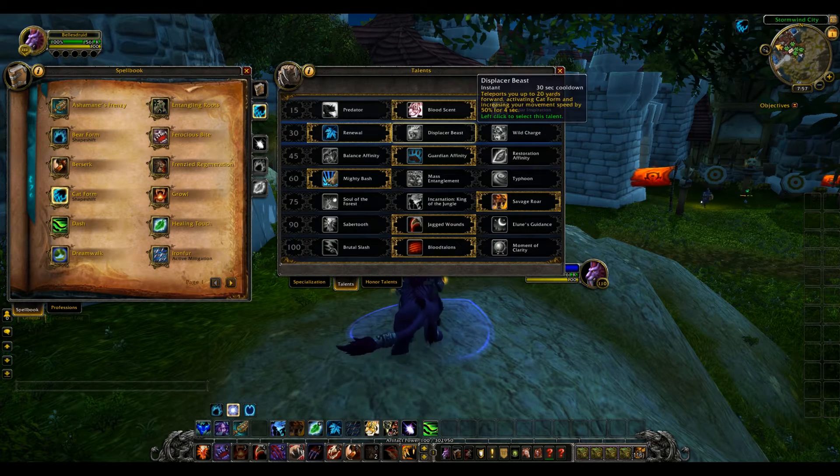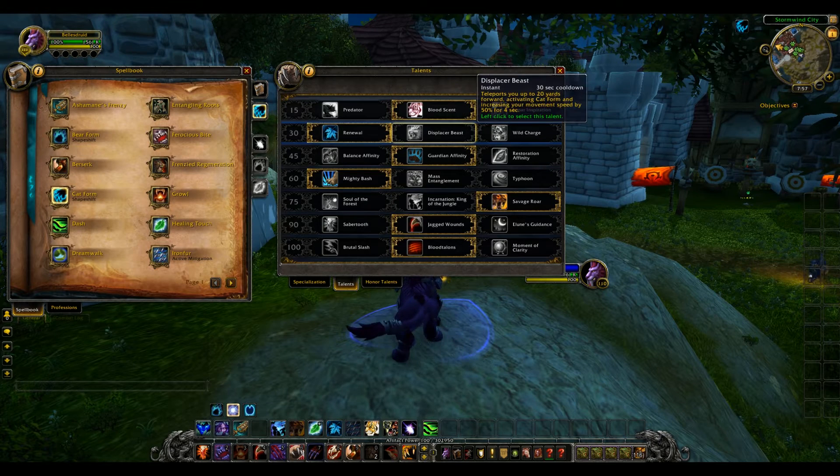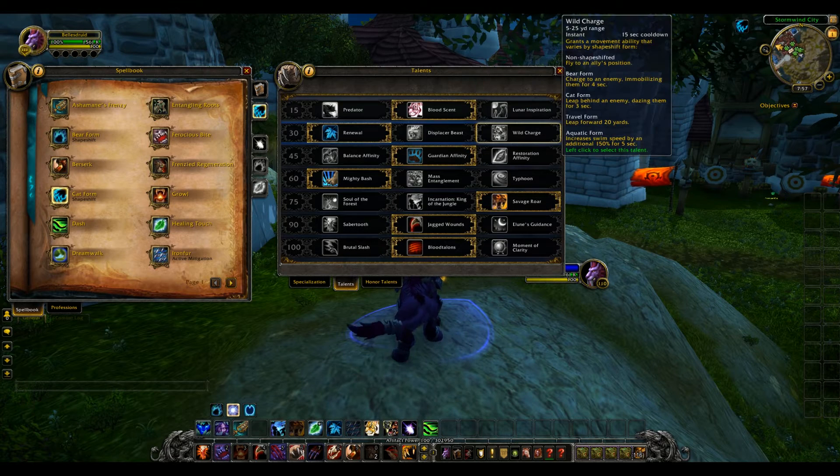The next set has your Displacer Beast, Wild Charge, and Renewal — you have to choose between them. Your Renewal has a two-minute cooldown. Displacer Beast is super important for solo gameplay and PvP, and you're going to want to use it in a lot of instances. Wild Charge, based on what shapeshift form you're in, will give you a different ability.